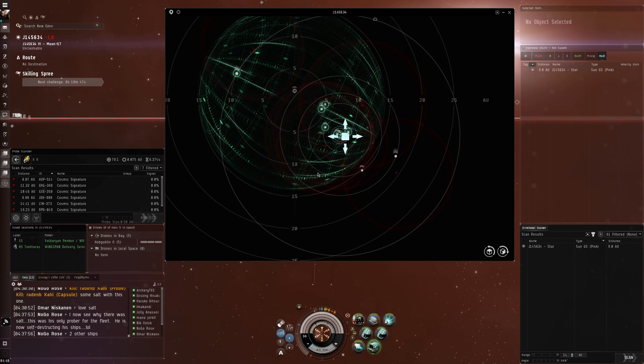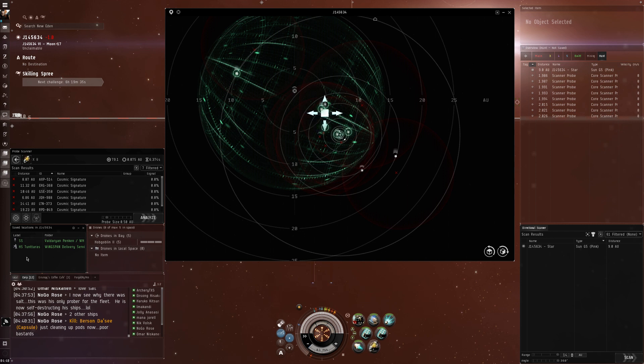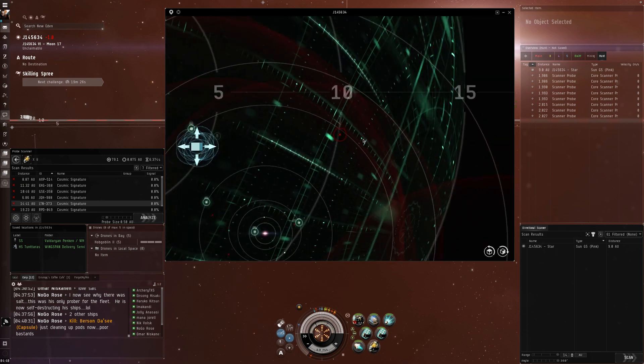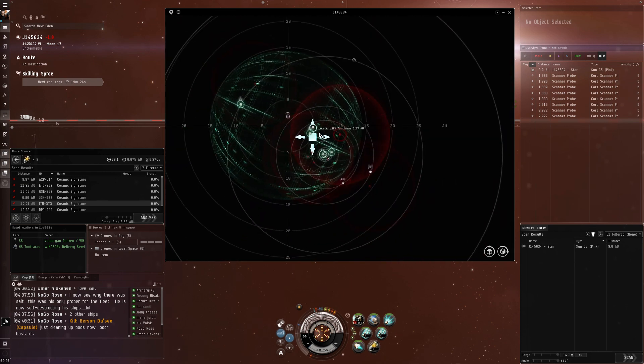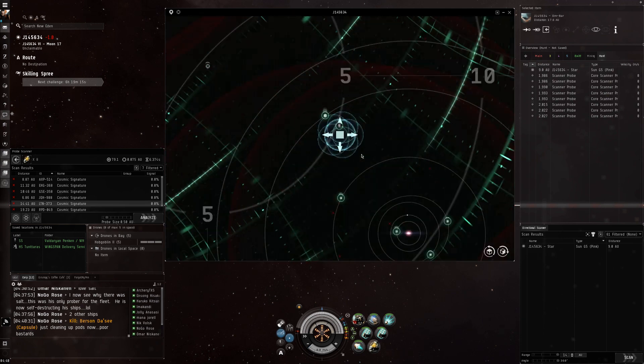So I'm going to go ahead and drop probes. One of the first things I do, just because of corporation policy, is to get the bookmark — the actual signature — for the highsec. Since it's already bookmarked, this makes it easy. If you didn't know, you can click on a signature and it centers your camera on that signature. If you want to center on your probes, double-click the white box and it will center on your probes.